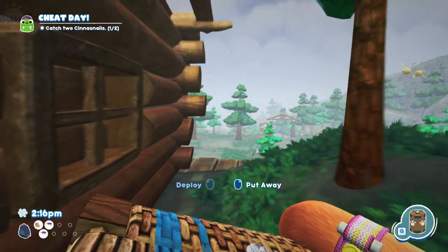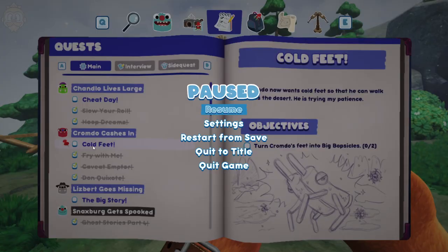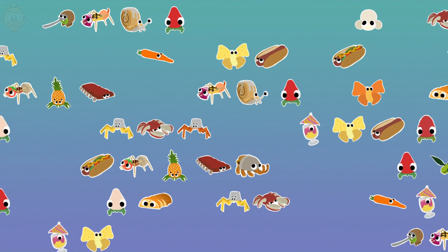With that, we can now head back to the desert to complete the quest. Now, obviously, we need to make sure that we turn the feet into big bobsicles.